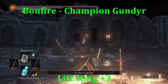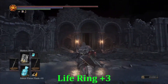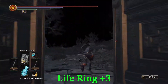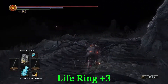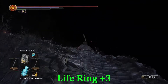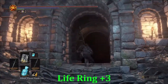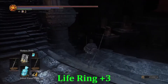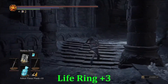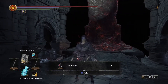Our next ring starts from the Champion Gundyr bonfire — this is the one in Untended Graves, not the standard Firelink. Head up into the shrine, do the sneaky thing to get past the first knight and then the other knight, poke straight on in and head up. Move around the ring of thrones, and once we get all the way to the top, directly behind Lothric's throne — the Life Ring Plus Three.